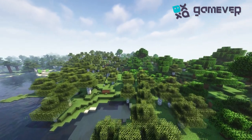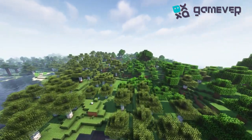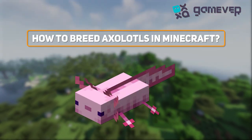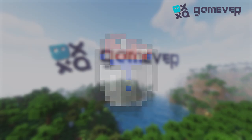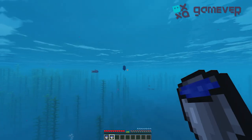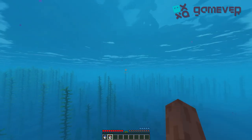Welcome to the enchanting underwater world of Minecraft. Gamever is here — today we're learning how to breed adorable axolotls. Let's begin. First, you'll need buckets of tropical fish. Find an ocean biome and use a water bucket to scoop up the fish.